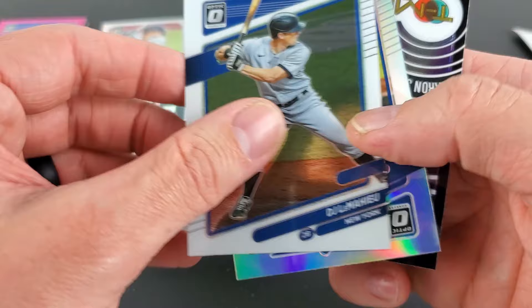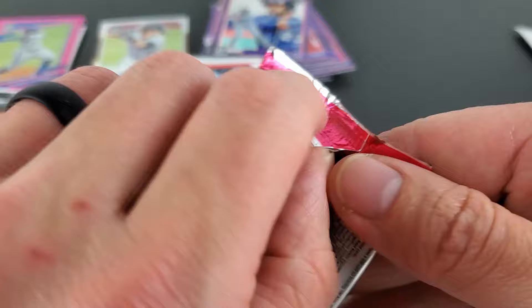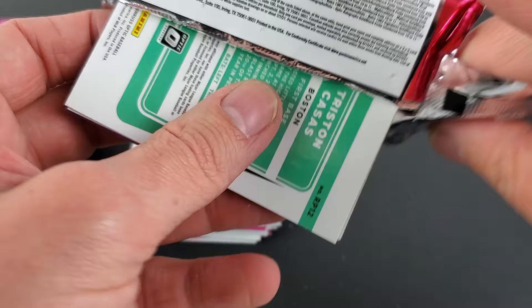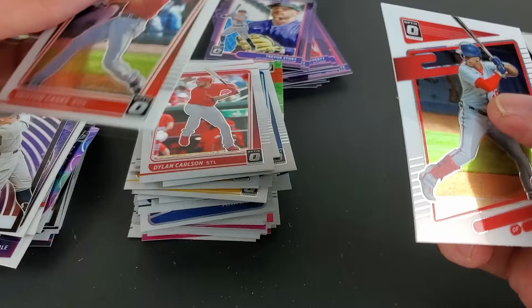We have a hollow of Kyle Lewis, last year's ROY, and Aaron Judge. Last regular base pack and then on to that bonus. We have a Trevor Story Diamond Kings. Dylan Carlson — big name, like what he did this year for sure. Starting to become a Dylan Carlson fan.